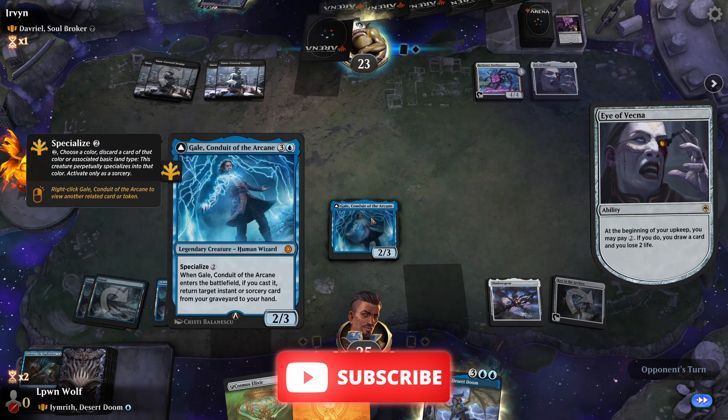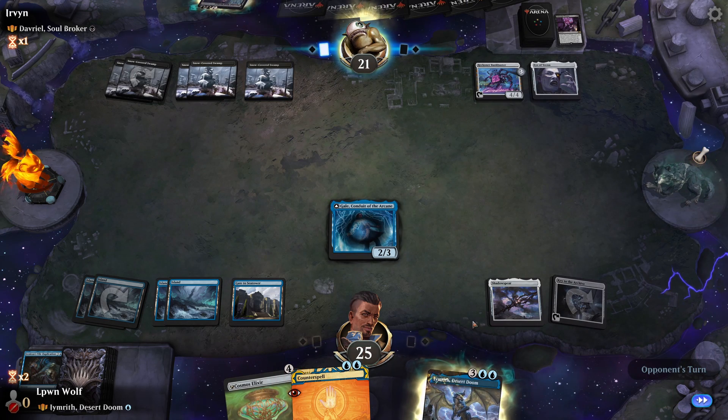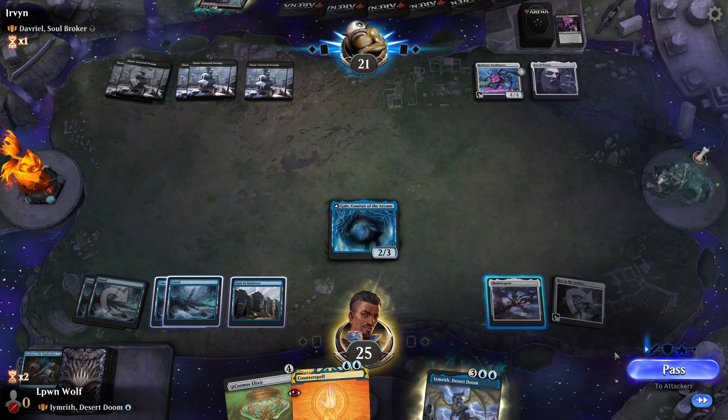It looks like they're just trying to dig deeper. So next turn we go Imrith and Counterspell. Depending on what they do, we might not want to use the Counterspell right away — we might want to use it just to defend Imrith. Through a grasp — yeah, this seems like the move. If they can't get rid of Imrith, they might be in a bit of trouble.